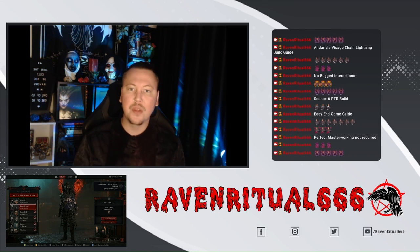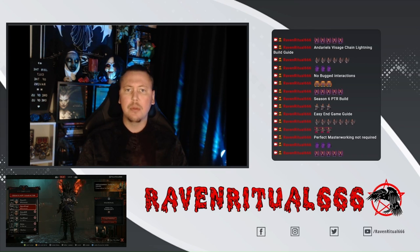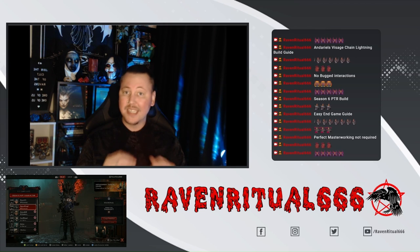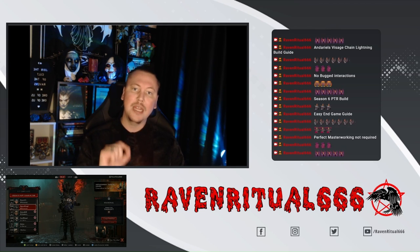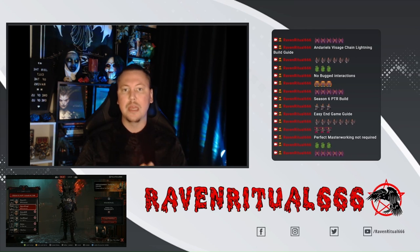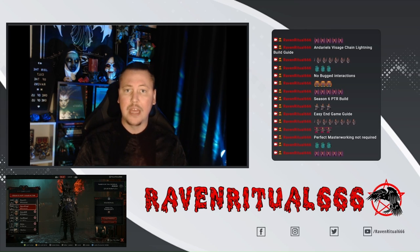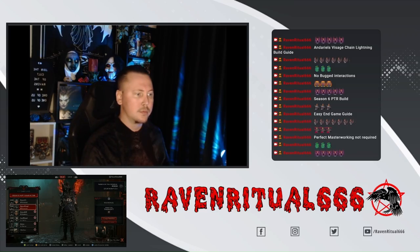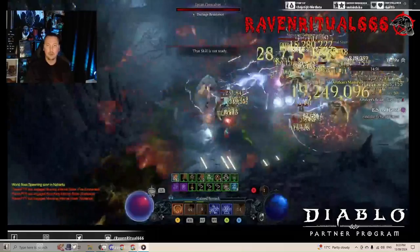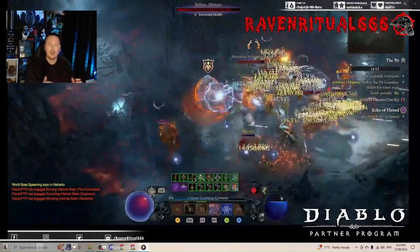What's going on? Raven Ritual 666 back from the dead with another Diablo 4 build guide. Today I am super excited to bring to you my Season 6 PTR Chain Lightning build with no bugged interactions. This build is going to be very viable for the endgame push coming into the Vessel of Hatred. I wanted to create a build using no bugged interactions that I don't think is going to get nerfed.